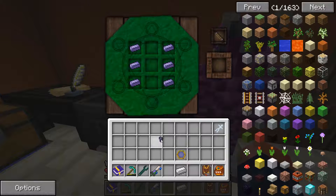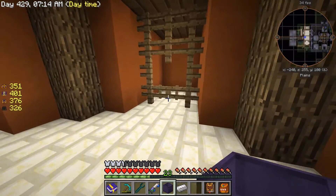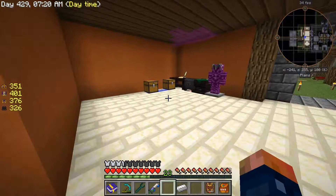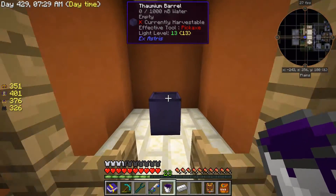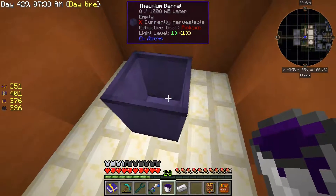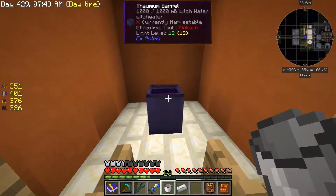We should be able to craft this now - put our wand in here. Perfect - we have a Thaumium barrel, and it's going to cost us five. I'm going to take that Thaumium barrel and I've already created this little stable over here - place that Thaumium barrel right there. Now here's where the witching water comes in. You're going to need some of this - if you've watched one of my previous episodes you'll know how to get it. It's pretty simple: add mycelium blocks next to a barrel with water and it will create this stuff.